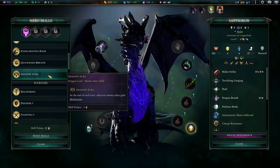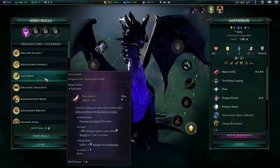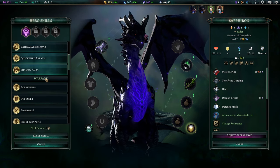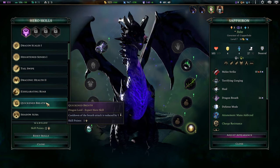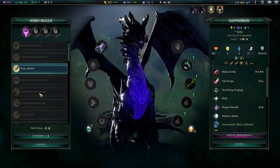I got the Shadow Aura — at the end of each turn, adjacent enemy units gain Misfortune, which is okay. Tail Swipe is pretty cool too, and it has a Cruel trait to it. I feel like maxing Draconic Health is going to be good, and reducing the Breath Attack turn timer. They're all pretty damn good to be honest. We'll get the Tail Swipe so we can have all the cool fighting abilities.